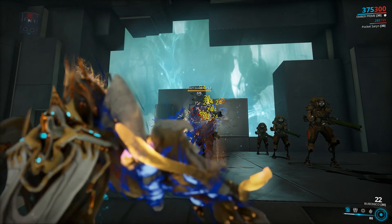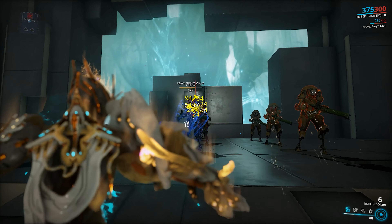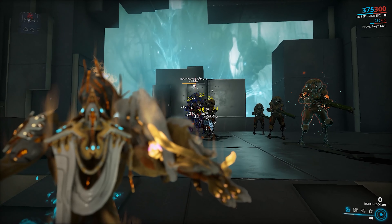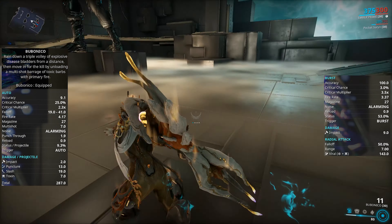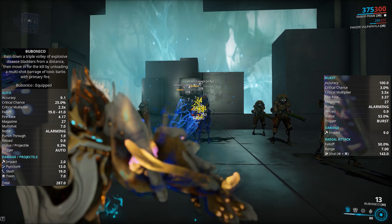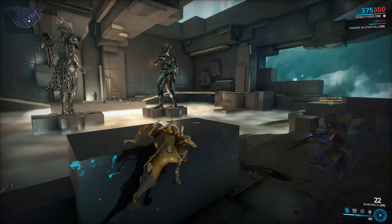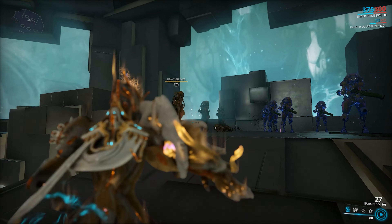Let's move on to the weapons. I didn't have the time to Forma these, so these are just initial impressions after ranking them up once, starting out with the primaries. Bubonico is an infested arm cannon that uses shotgun mods and launches grenades. Primary fire shoots rapid flecks of poison and alt fire launches viral grenades. Fun to use and probably will be viable with proper modding.